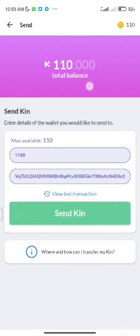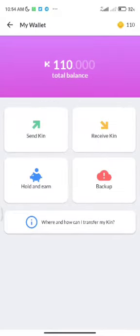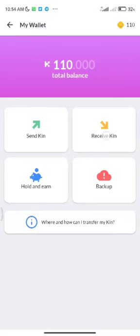My wallet balance has now changed to 110, showing that I have withdrawn 1,100 KIN. If you also want to receive KIN, come to the receive section, copy the address and send to yourself. You can also use KIN to bet on games with other people.